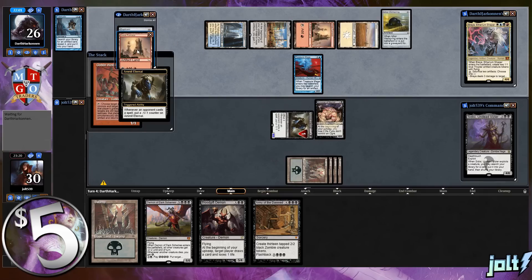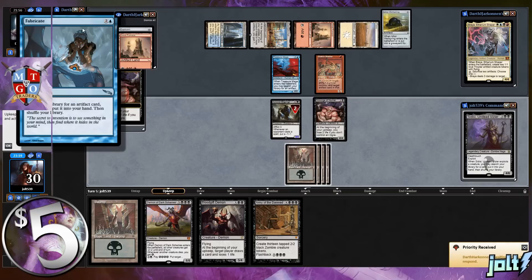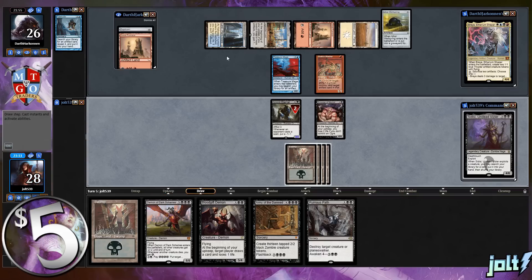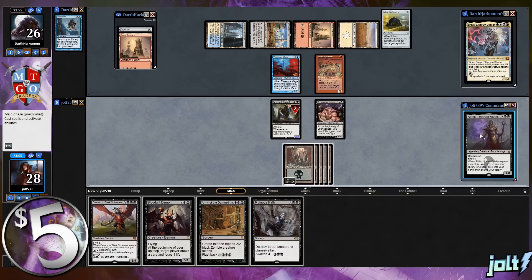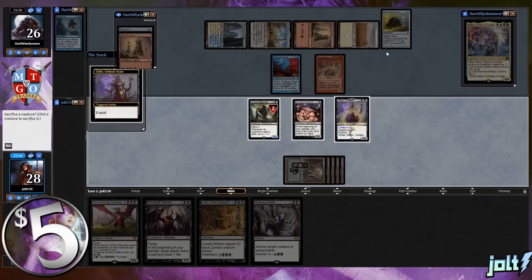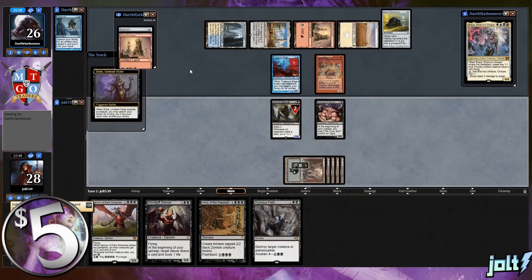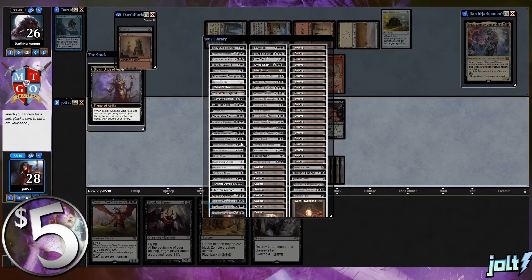Our opponent went for Fabricate, searching up Great Furnace. Let's get the Scourge trigger going - we lose two life, down to 28. Let's get down a swamp. I think going for Sadisi is good because that sets up next turn for Ruinous Path. Let's go for Sadisi, exploit her, and send her back to the command zone. We'll grab Liliana's Contract - five mana.